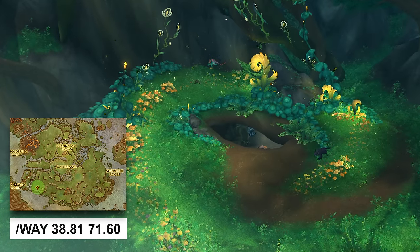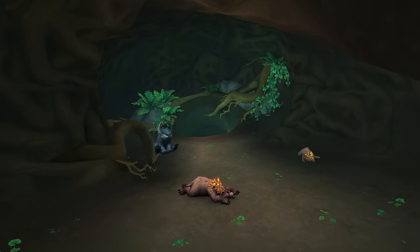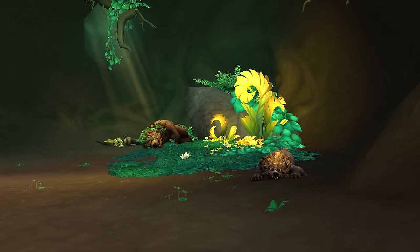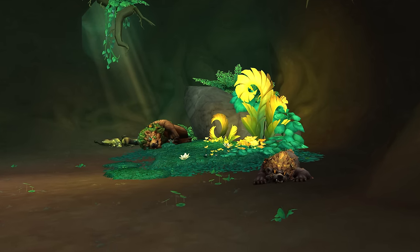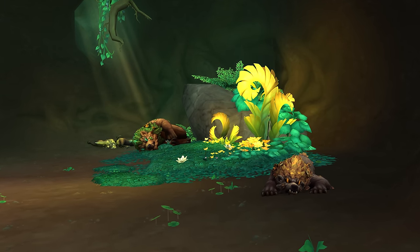You can obtain the first one by defeating a ram mob who is located inside of this cave. Once you enter the cave, just proceed further down — there you will find a bear in its natural habitat, sleeping in the back of the cave. Defeating it will give you a chance to obtain the mark.